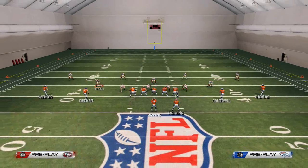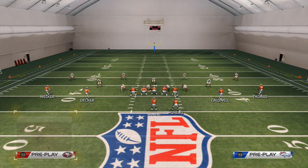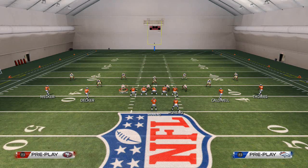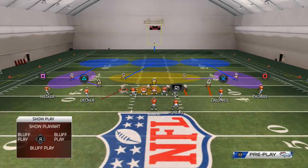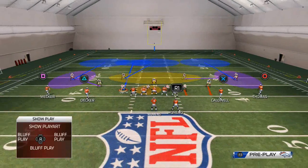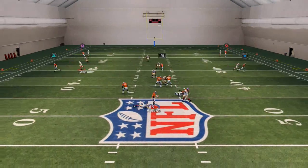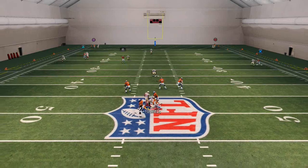What I like to do with the dime flat zone blitz is base the line, quarterback spy my left-of-screen defensive tackle, contain my right-of-screen defensive tackle, and then contain the left-of-screen defensive end or put him into a deep blue zone, or man him up on the slot. You should see right edge pressure at the quarterback — and there you see it come in.